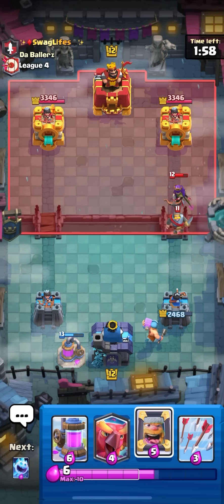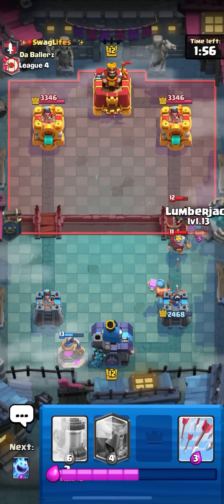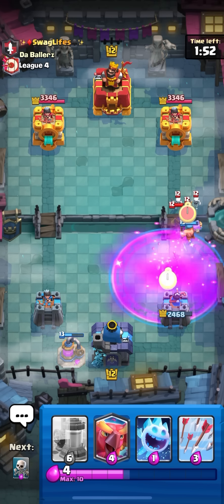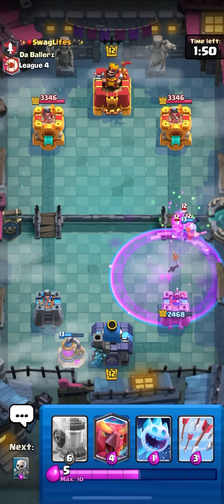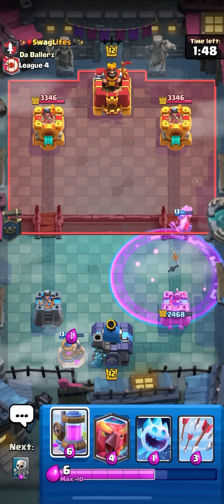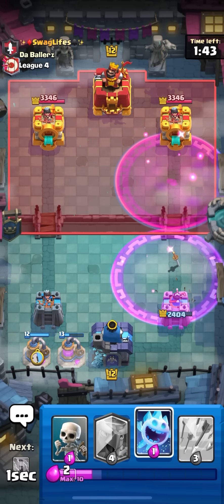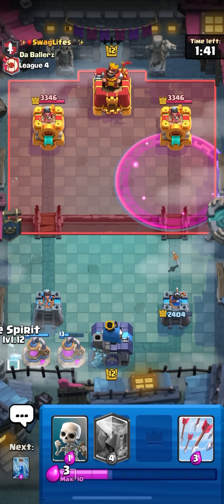Gonna zap here - was hoping he'd pop the ability there and be stupid enough to pop the ability on that but he actually didn't. I'm gonna have to go for a mirror lumberjack on the queen. He pops the ability but that should die to the mirror lumberjack. I really want to go for a pump again so I'm just gonna pump right over here - actually gonna pump in the back to bait a poison.